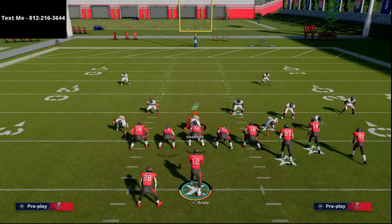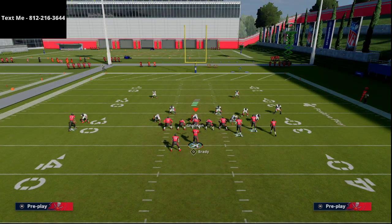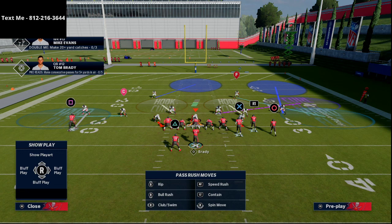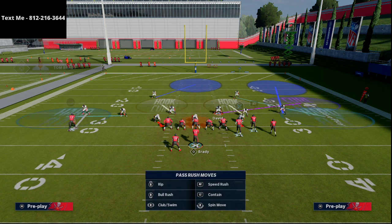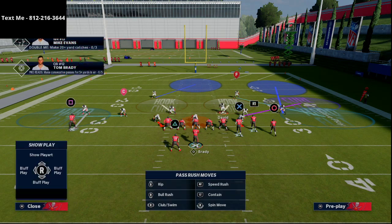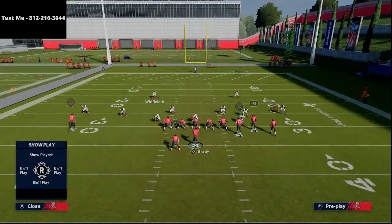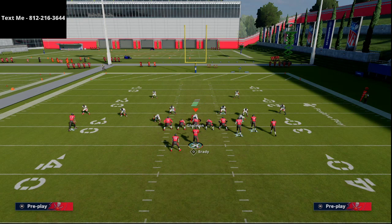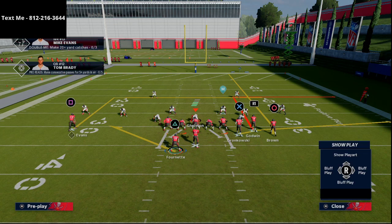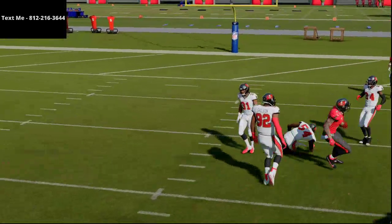What you'll typically see users do against Gun Bunch is throw a hard flat on the left side, man up the receivers, and keep a middle curl from a cover 3 scenario — they'll user that middle linebacker in the hook curl. This is a common setup against Bunch. But if you throw a ghost route on the field, it holds that hook curl and opens a window to throw to the left-side wide receiver against that zone.